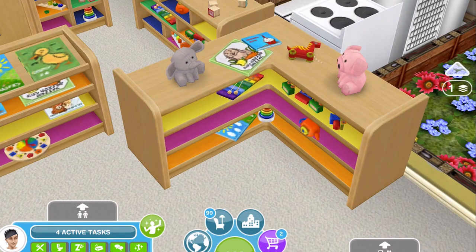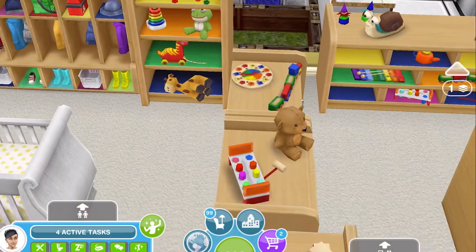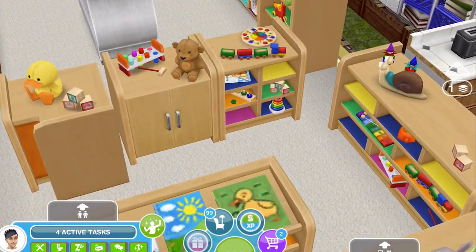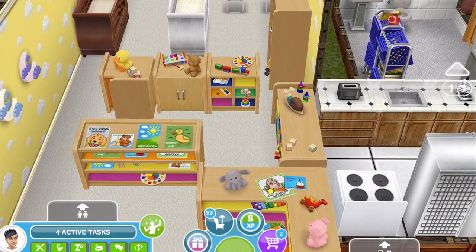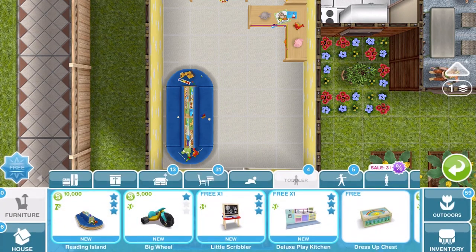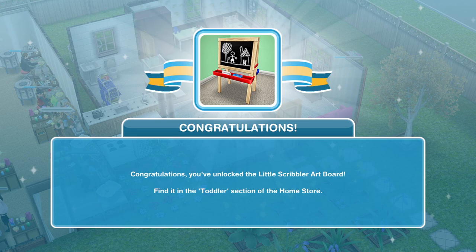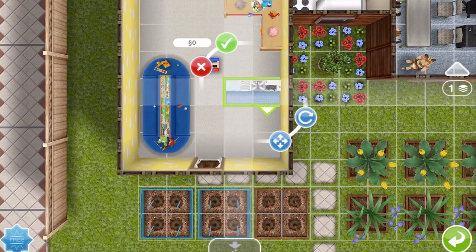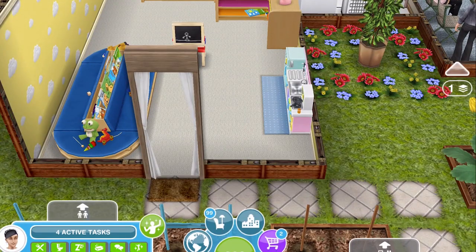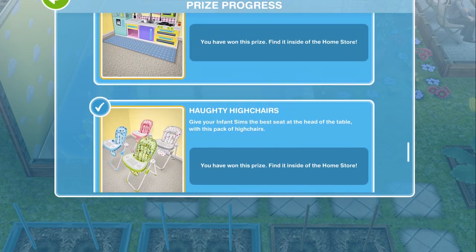I'm so annoyed that I didn't win the rest of the prizes now — how amazing are these? I'm so excited to build a daycare. And then we won a reading island, which looks — wow, that's huge. And a little scribbler, which is cute, and a deluxe play kitchen. These are all amazing. Let me just double check on the prize progress — yeah, that is everything that I won.